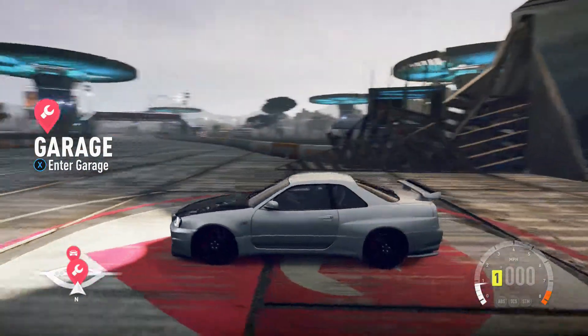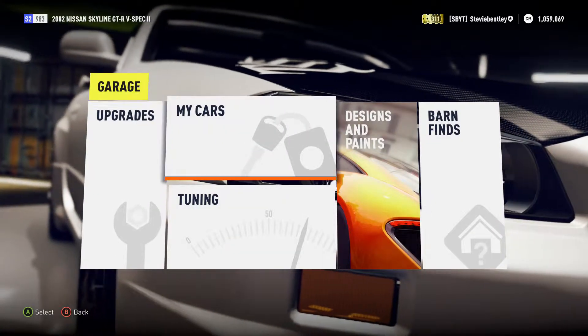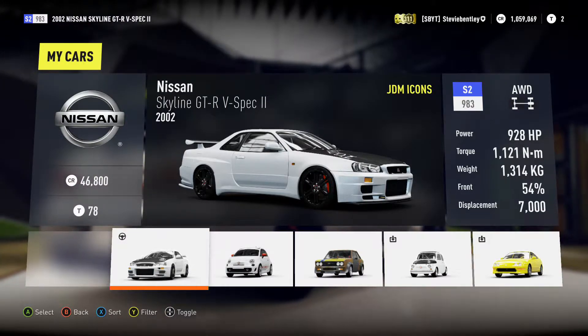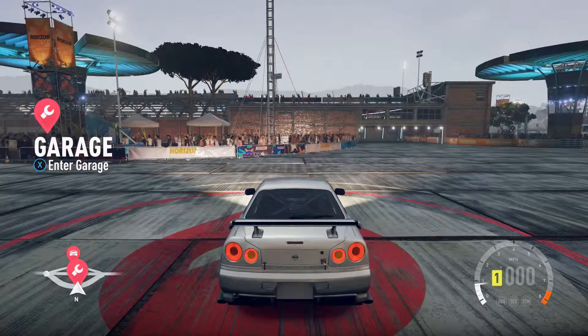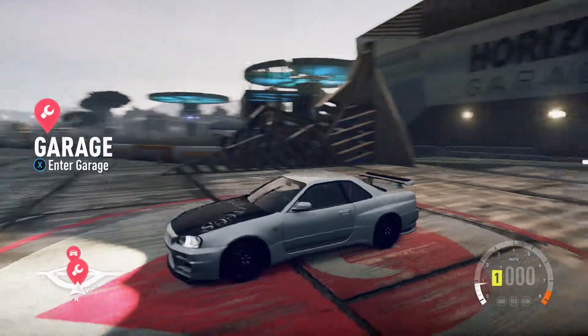It's got 900 and something — I'm not actually sure how much power it's got. Hold on let me just check. So it's got 928 brake horsepower. That's a 2002 model. Full roll cage fitted, big wheels. Basically everything that can be done has been done, yet it still stays in class S 992 — so I can still drive it.